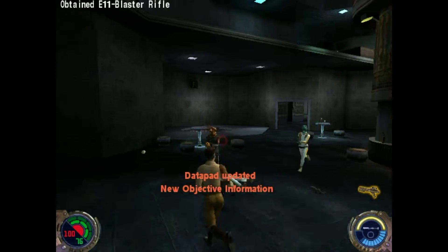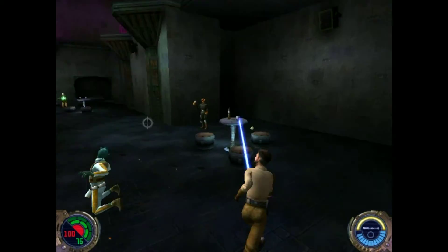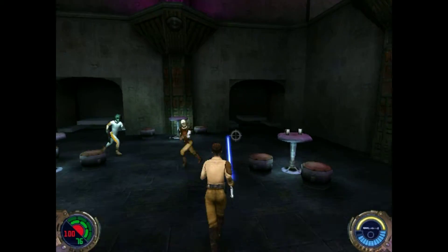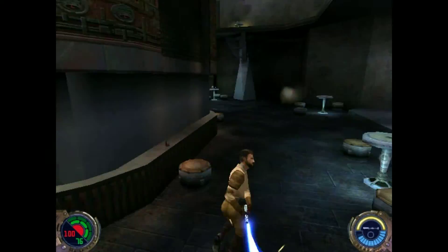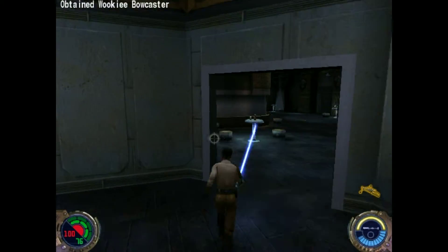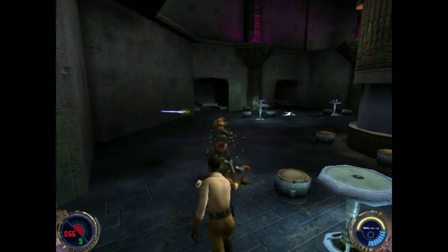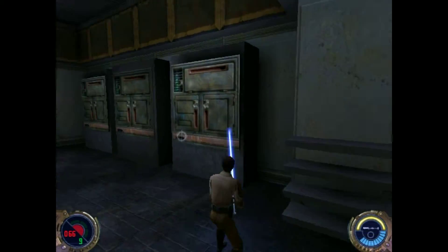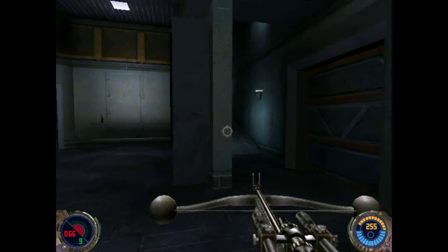As it is with Jedi Academy, the lightsaber controls are still kind of direction-based - whichever way you're moving, you'll swing, so it can be kind of hard to hit some guys sometimes. You do get fewer lightsaber battles in this game because in Jedi Academy there's more reason for Jedi battles, and that's not something you really get in Jedi Outcast.